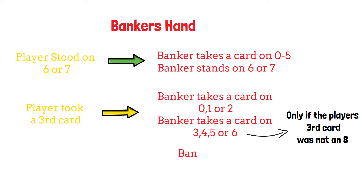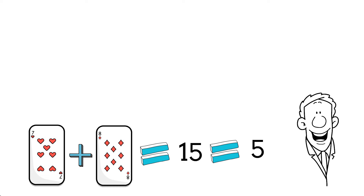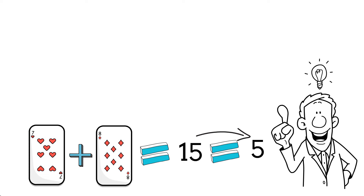After these predetermined rules are played out, the hand with the highest score will win. Remember, the highest score possible is nine because we lose the tens digit should the score go into double figures. If the scores are the same, the player and banker bets push and the tie bet wins.